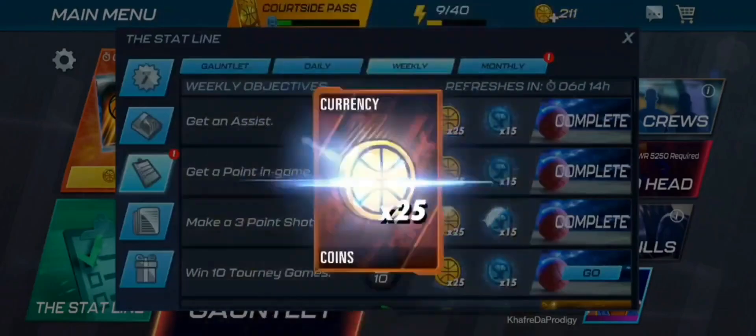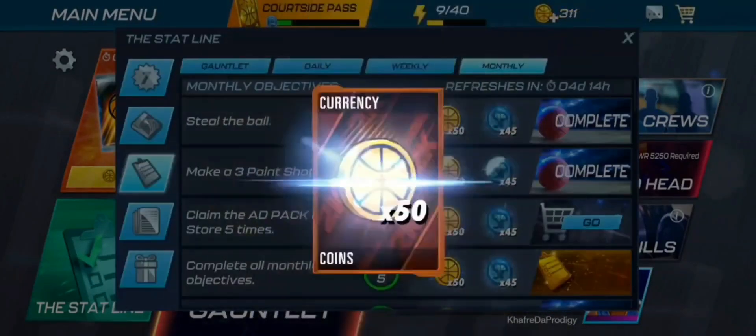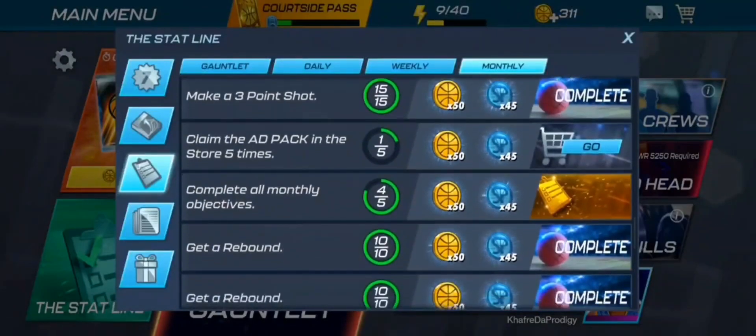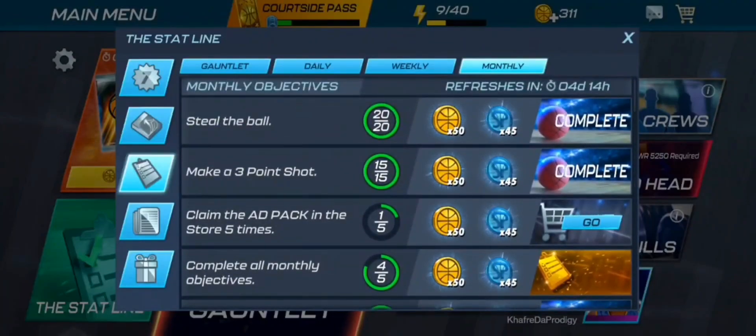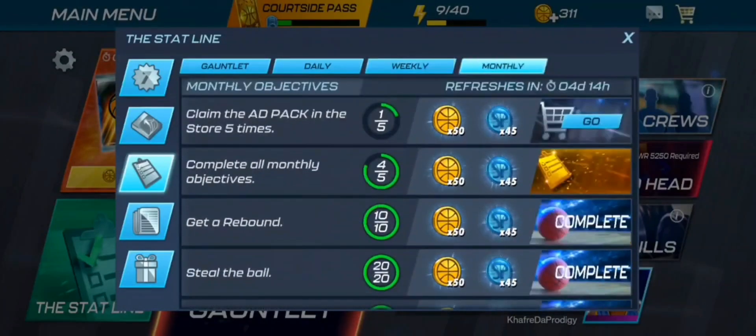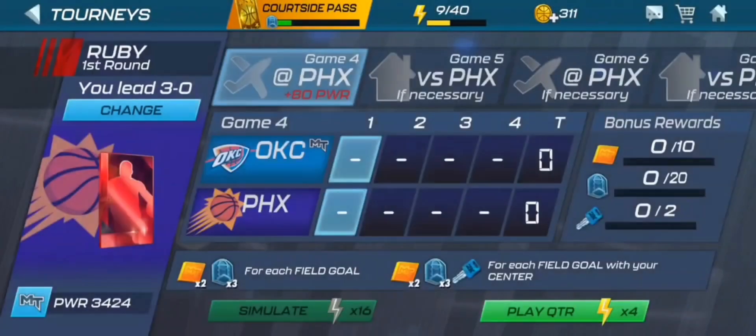We're also getting stuff from the stat line — let's go ahead and claim all that and see if there are any packs we can open to get to 3500 power faster. We can claim that pack five times, and then there are the monthly objectives. We have four more days, so I need to watch the ads in the store to get the 100 combined coins from doing the ad pack and completing all the monthly objectives.